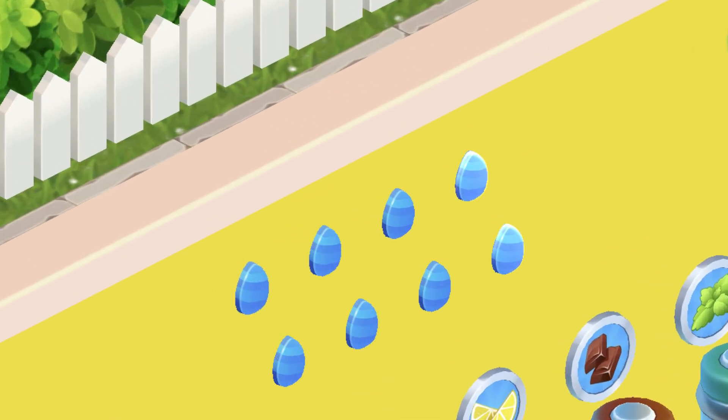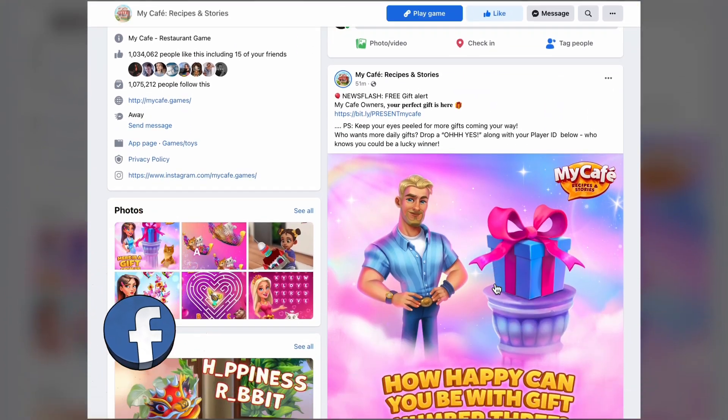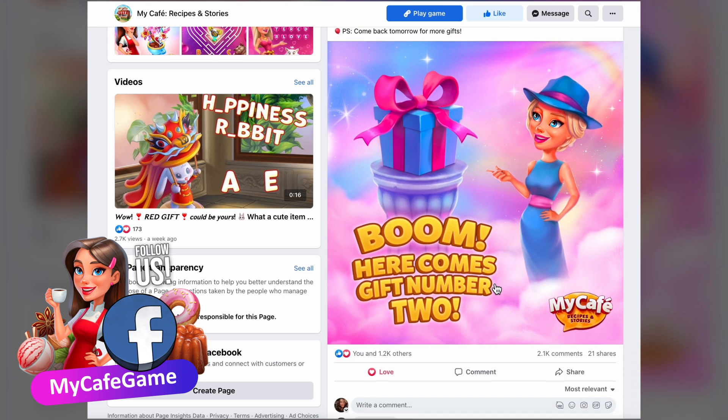It's time for the Easter eggs in this update. You can decorate your cafe interior with them, and you can get them from our special offers, in the town tasks, in the rows of special orders, and on our social media. Make sure to follow us on Facebook, as we always run various sorts of games and contests there with wonderful daily bonuses for you.